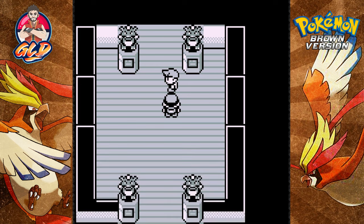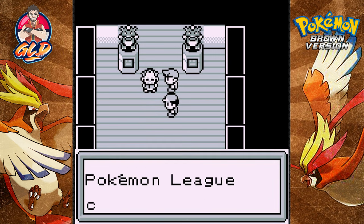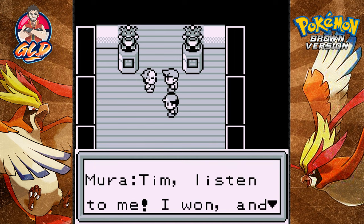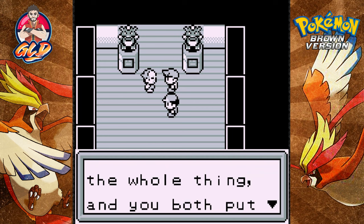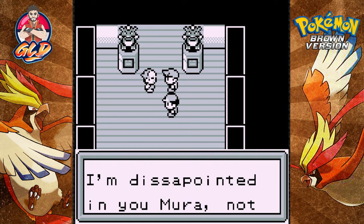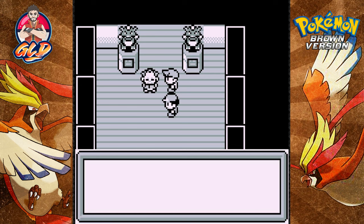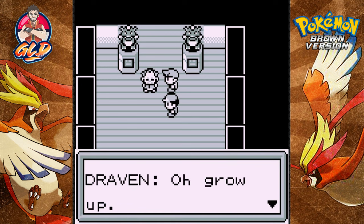Professor Tim appears — 'Draven, congratulations, you're the new Pokemon League champion!' Mira complains to Tim that I cheated. Tim says 'I watched the whole thing and you both put up a great fight. I'm disappointed in you Mira — not for losing, but for not admitting defeat.'